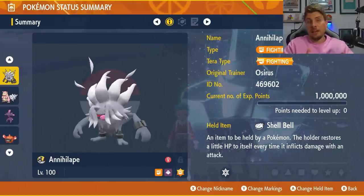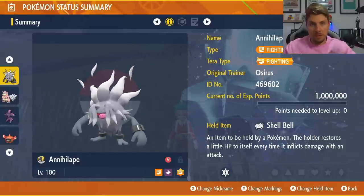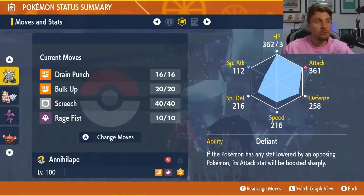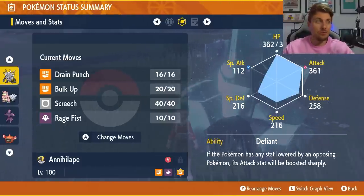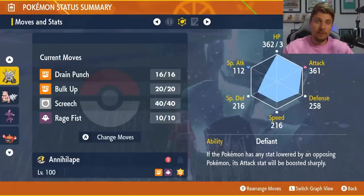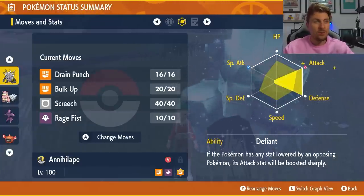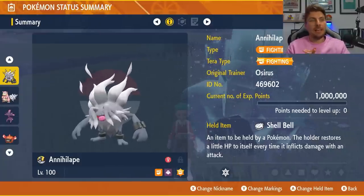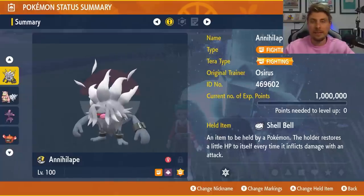The Fighting Tera type is nice against Iron Treads in particular, but Ghost Tera typing gives you better coverage overall because it keeps your immunity to Fighting type attacks. You'll be immune to those and won't take too much damage from Ground type attacks either. The item choice is Shell Bell. The moveset is Drain Punch, Bulk Up, Screech, and Rage Fist. The idea is to get three Screeches off to minimize the defense stat, then go for Bulk Ups and start throwing out Rage Fists. With the Defiant ability and an EV spread of 252 Attack and 252 Defense, you're going to be well set up with this Annihilape.